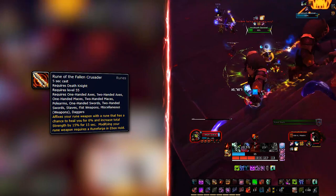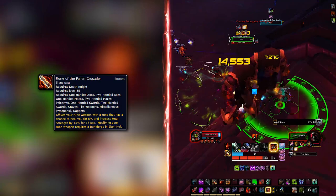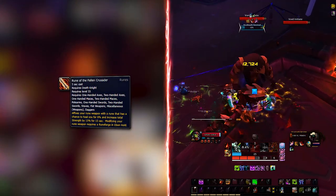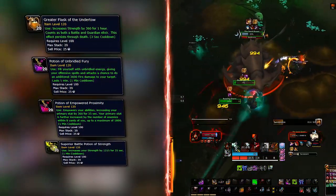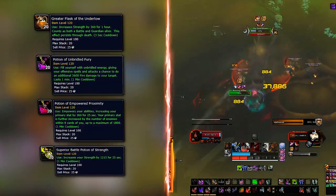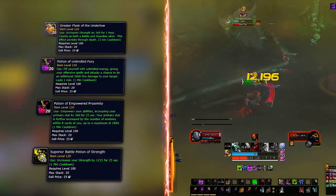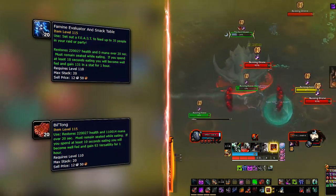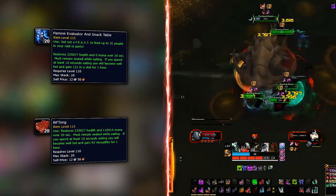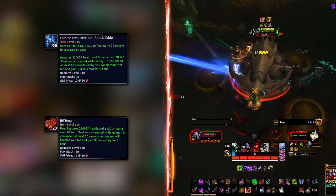Your weapon enchant will always be Rune of the Fallen Crusader — it's free and the strongest option available. 6% HP heal and 15% bonus Strength every time it procs speaks for itself. Your flasks and potions should be Strength-oriented. For pure single target DPS output you can replace the Strength potion with Potion of Unbridled Fury, and on 4 or more targets use Potion of Empowered Proximity. Use feasts for your food buff if present, since the Strength buff is universal and at most a marginal loss compared to a secondary stat food buff.